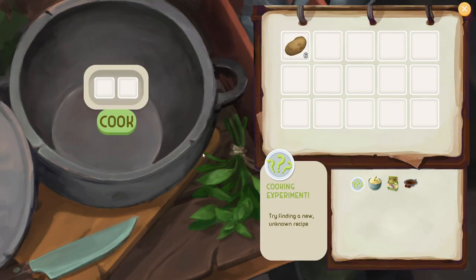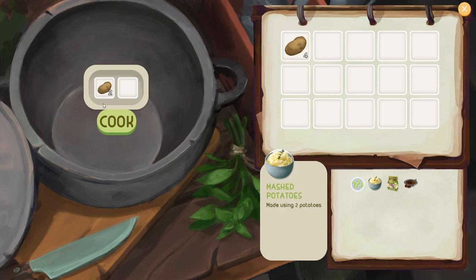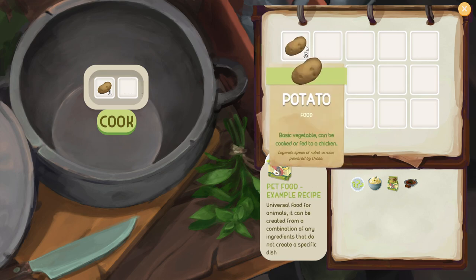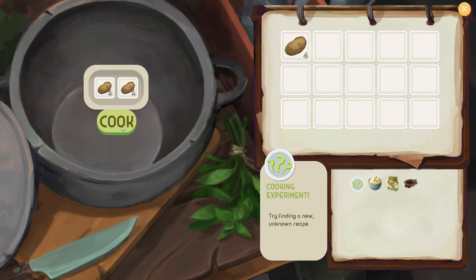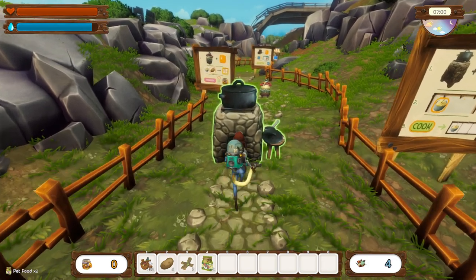Press E to open the cooking station, then choose a recipe or do a cooking experiment. We can go in here and make mashed potatoes — press on this, it takes two. I think you can also make pet food. If you put just one in, it makes one pet food. But if you put in something that doesn't match any other recipe, it still says cooking experiment — but it will still give you pet food. As long as it doesn't fit any other recipe, you'll actually get pet food.